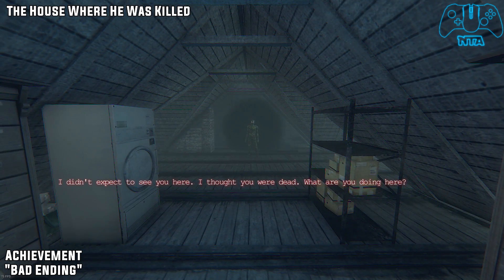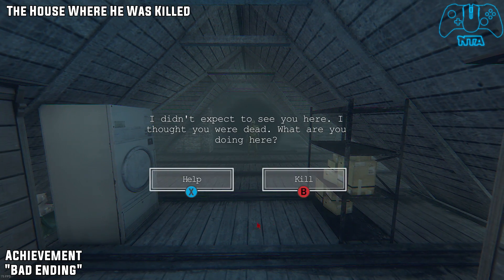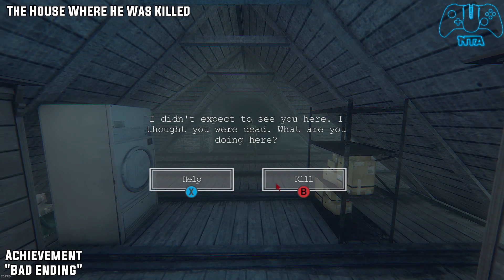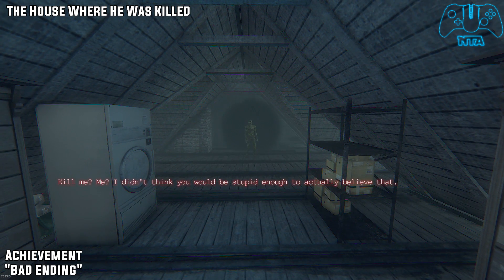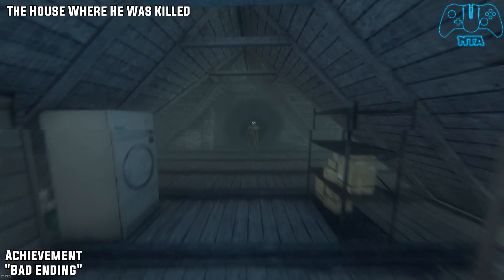Once you get to the house, you will speak to your good old buddy. Choose the option Kill to get the bad ending. After the sequence, he will actually kill you and then you get the Tumor achievement.